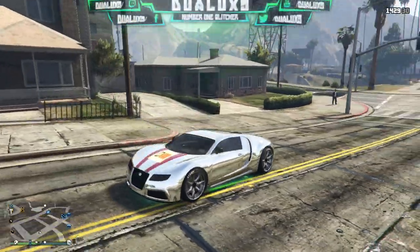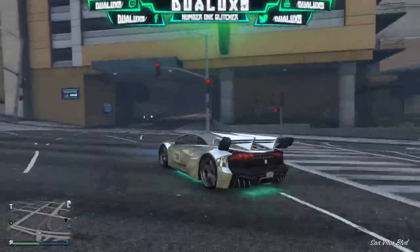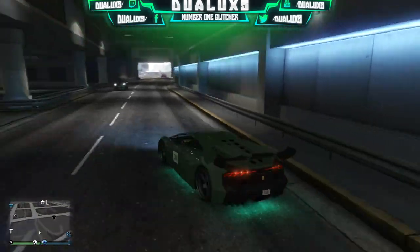Yo, what is going on guys? It's your boy Duelux and welcome back to my channel. Today I'm bringing you a sick glitch on GTA 5 Online that pretty much allows you to put two colors on your car at the same time.